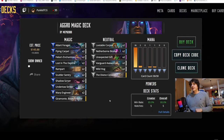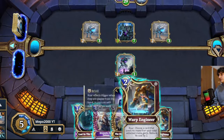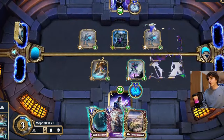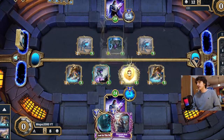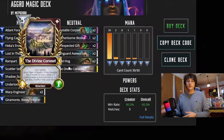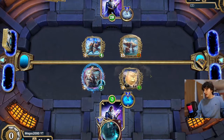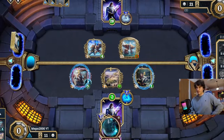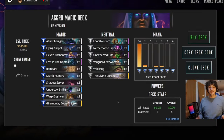Here's how the combo works: at 4 mana, you pip into 5 mana. Then you use double Warp Engineer into Divine Coronet to lower it by 4 mana, so Divine Coronet becomes 1 mana. You play Divine Coronet with the last 1 mana you have, and that will be the only card in your deck. The turn after, you play Giramonte before Divine Coronet. Divine Coronet will spawn a 9-mana creature, and thanks to Giramonte you get another Divine Coronet — a 1/1 for 1 mana — in your hand, which you can also play if you have another pip.